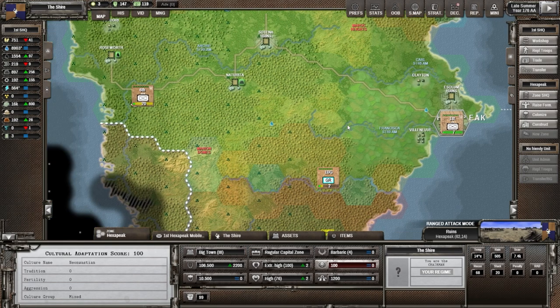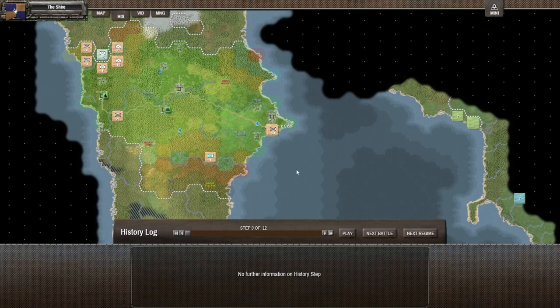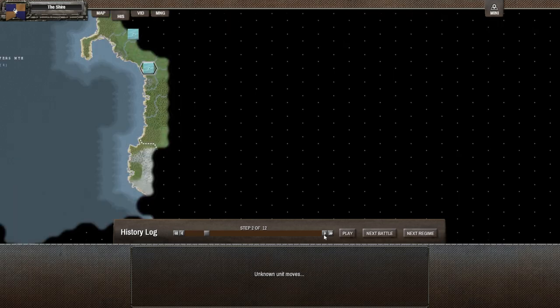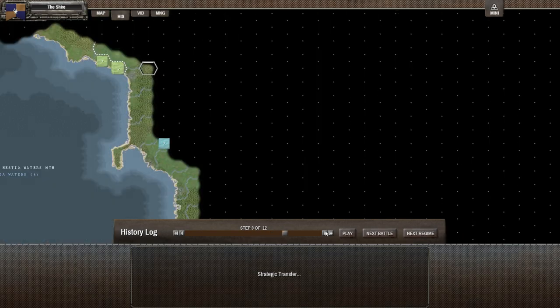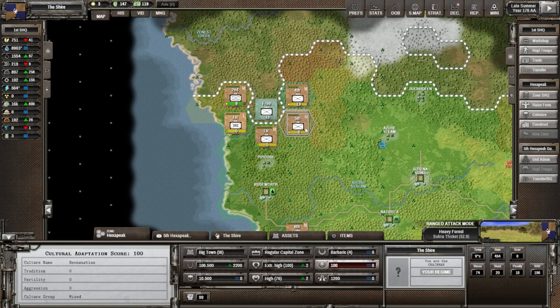Looking at the map, let's check out our units. We had an attack last turn — looking at the history, we have 12 steps to go through. They are still moving around. The attack down here was not a good move on their part; we had quite a few units there and that's all they did. They have very little strength left — looks like about 1,400 left. Looking at our units, we can see we have three of them, still in decent shape. One militia unit took damage.